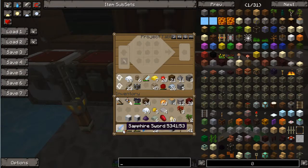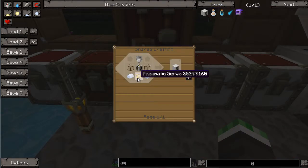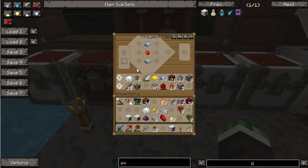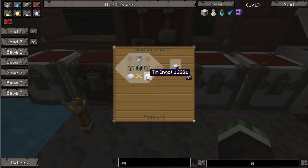Oh my god, found it! Aqueous Accumulator. I was thinking it was the servo. So two iron, one redstone — is that silver? Glass. Then tin, glass, and bucket.